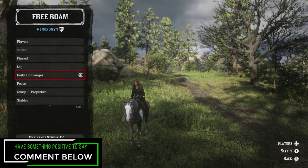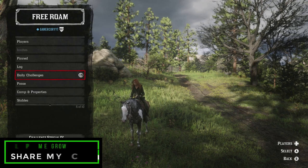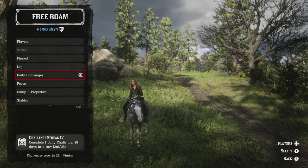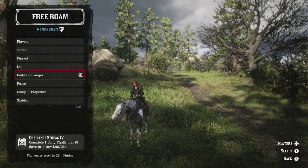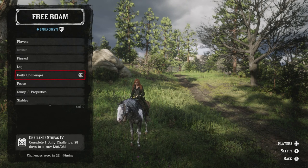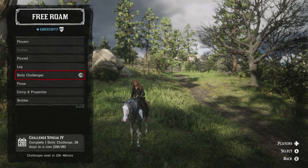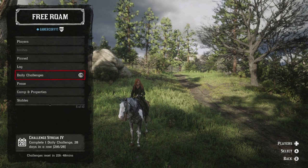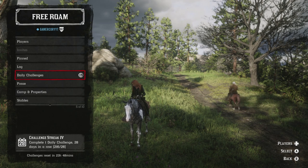You can earn 11 gold bars every single day just from completing the daily challenges. Showdowns, horse racing, free roam events, some missions, and the bounty hunter role give additional gold on top of that. There are two key requirements: complete a daily challenge streak of at least 21 days in a row, completing at least one challenge per day. Also make sure you have all four roles purchased and are at least rank 10 in each, which gives you access to all 19 daily challenges — seven general and 12 role challenges.